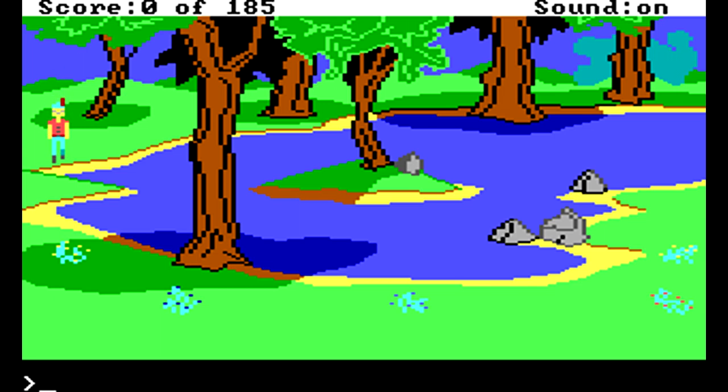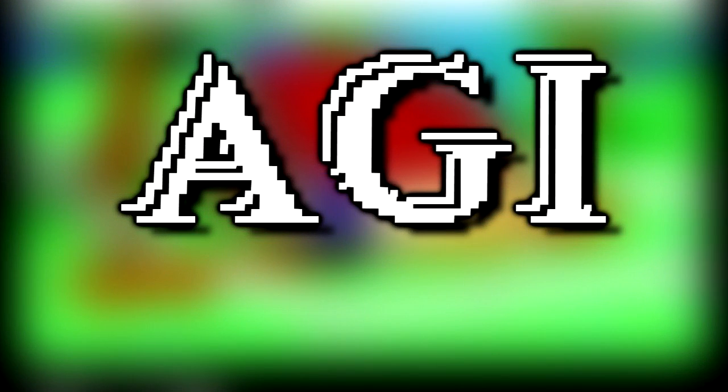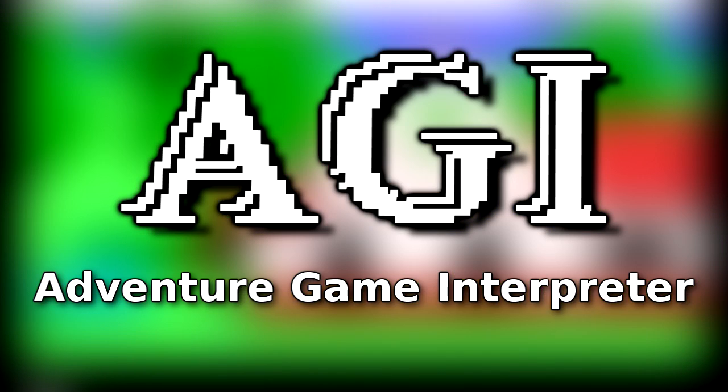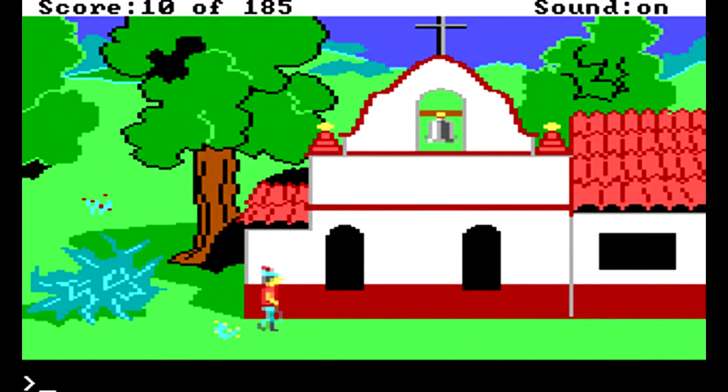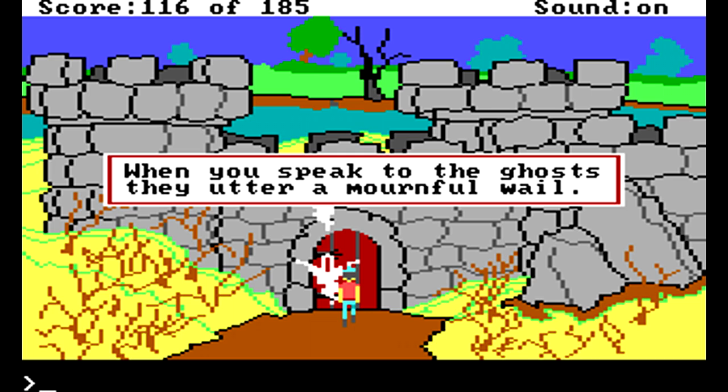King's Quest 2 is running on exactly the same game engine as its predecessor because, hey, if it's not broke, don't fix it. The AGI, or the in-house Adventure Game Interpreter engine, will go through several evolutions and permutations as games and years progressed, always striving to stay on the cutting edge — as long as you keep in mind that this WAS cutting edge back in 1985.